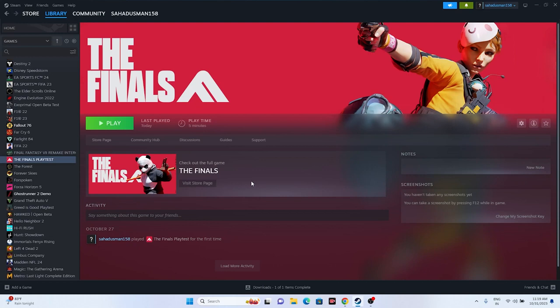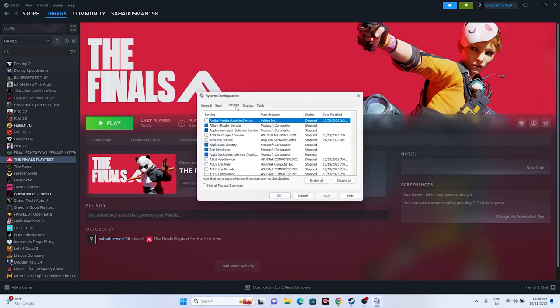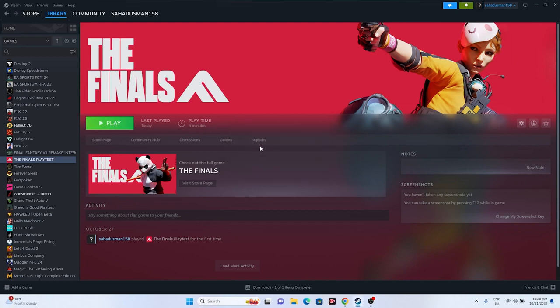Or try a clean boot. Go to the search bar and search for System Configuration. Go to Services, check 'Hide all Microsoft services,' then click Disable All, go for Apply and OK. Once done, restart your PC, then try to launch the game and it should be working fine.